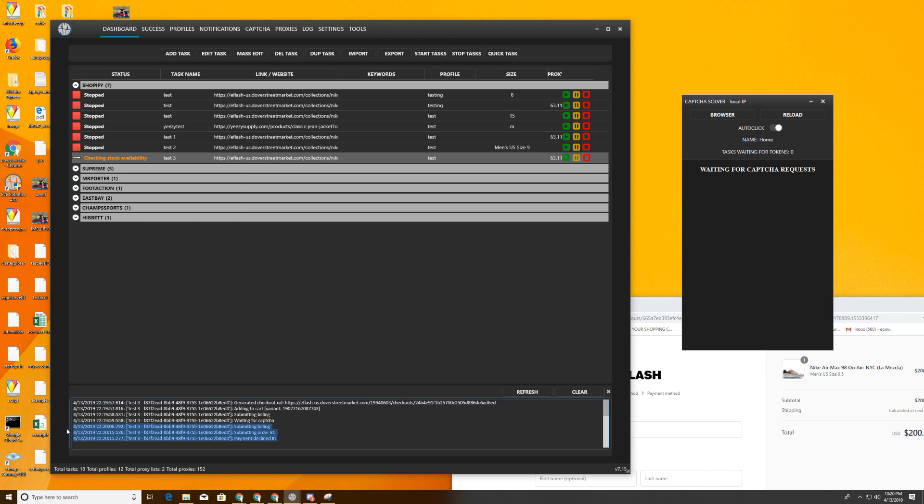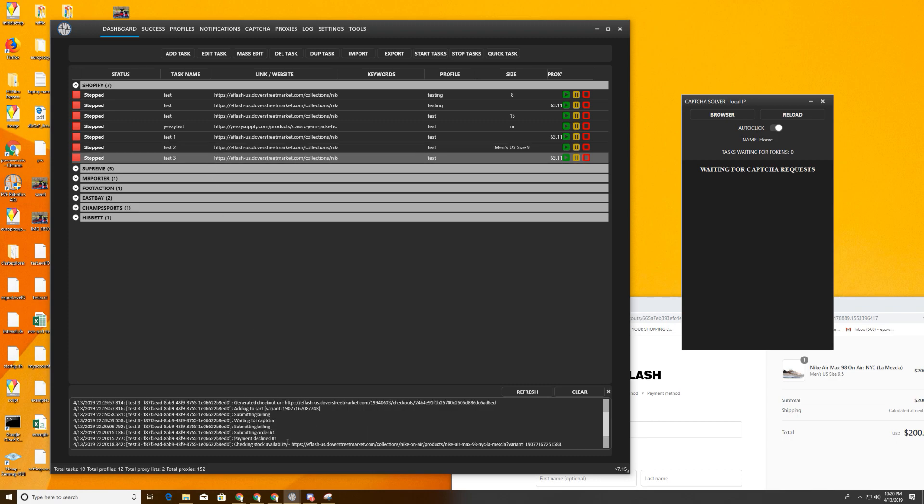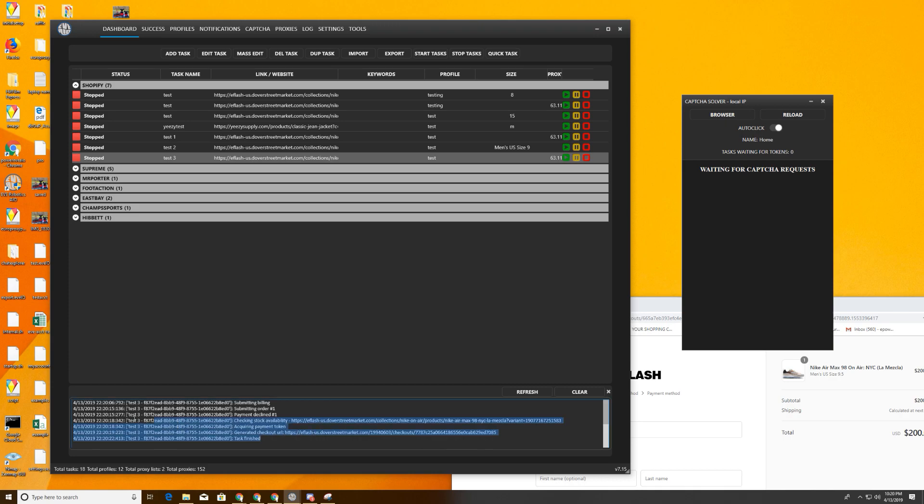We wanted to see that payment decline. So I was able to show you two common errors: one of them is checkout unsuccessful, the other was unable to perform billing. And then a proper decline, which means everything was sent out right. Now I'm going to show you the saving grace and something cool that EVE AIO did. I want to give credit to Turok because some suggestions were put in the link and he listened. I think this is really cool.